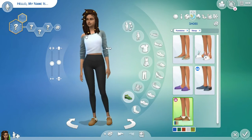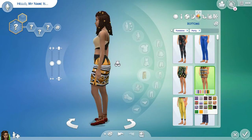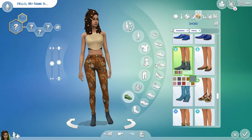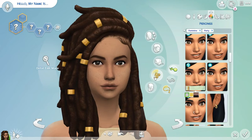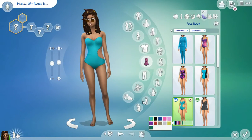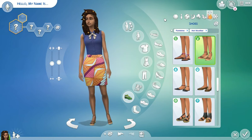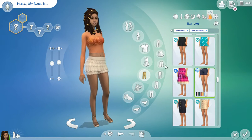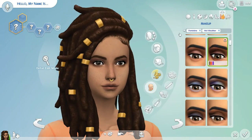The build I have coming up next is inspired by LittleSimsie, who did a build where she tried to make an expensive house using not a lot of money. I'm trying to do that with a starter home — using the 26,000 simoleons you get from a four-sim household and trying to make a house that looks kind of wealthy but isn't really.